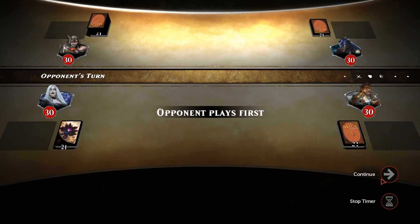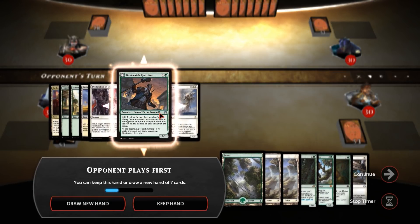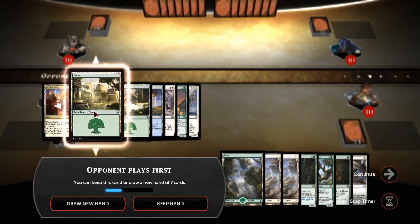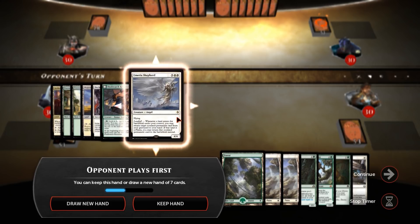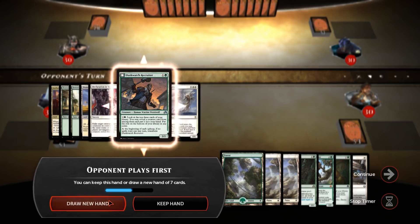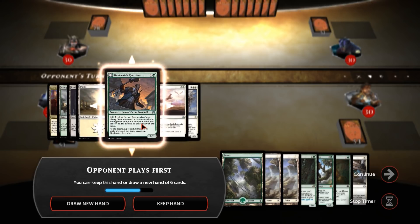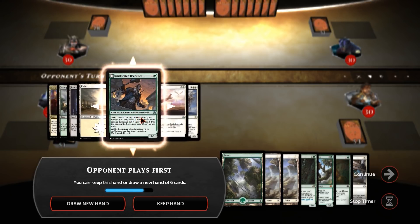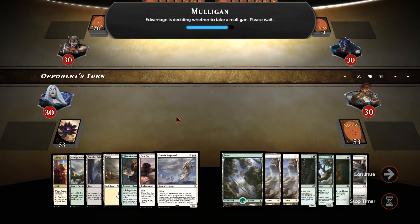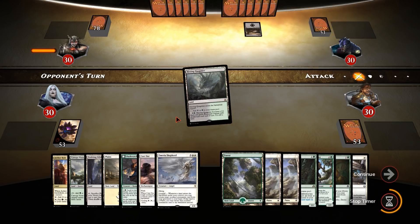We're on the draw — best place to be. I don't know if I can keep this hand. It's okay I suppose, but it's not great — no ramp. Mine's not too rampy either, but it's functional. I've got exactly the same hand but I'm going to keep it, because we're going down to six — never do that.